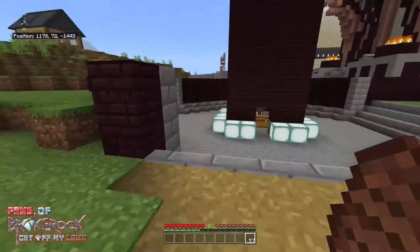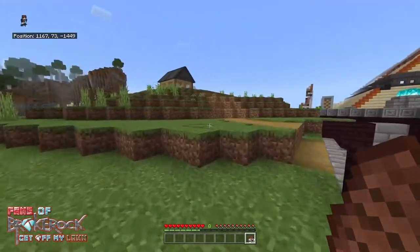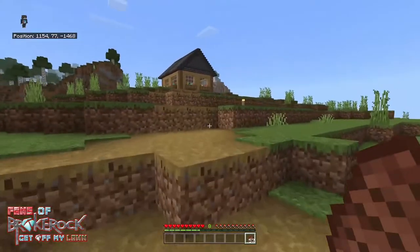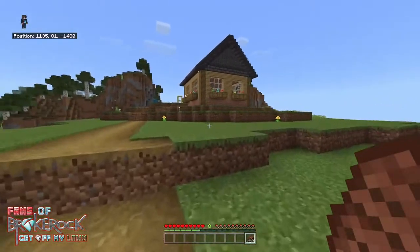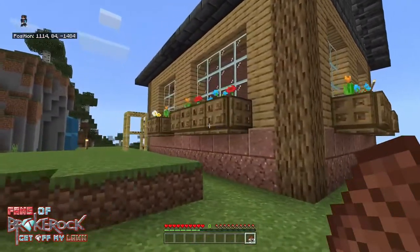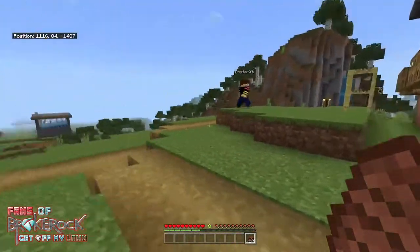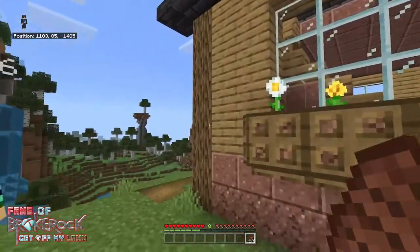Obviously the starter house up on the hill — Voided gave me a lot of input on that one, and Mustang and Dara and stuff. Voided basically said put some window boxes on it, just to beautify it up, give it some shape. That's the first build on the server.